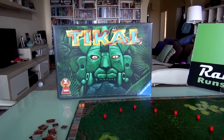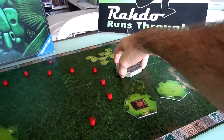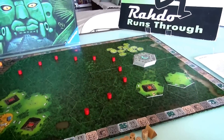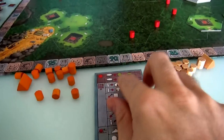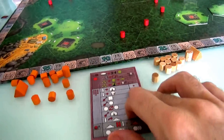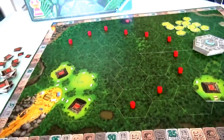In the auction, everybody keeps going around until everybody has passed except one player, who pays to choose whichever tile they want and go first. The remaining players bid for second, third, and fourth place. The Auction Variant makes the game a little longer and more complex, but fans of Tikal will universally agree it's really the way to play. Without it, there can be a ton of luck based on whether you draw a good or bad tile, which can have a big impact.